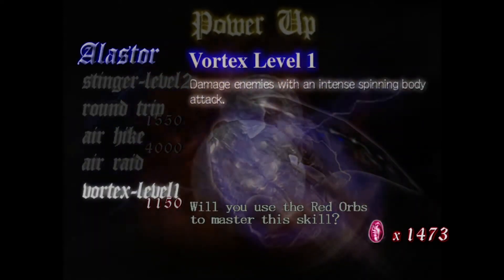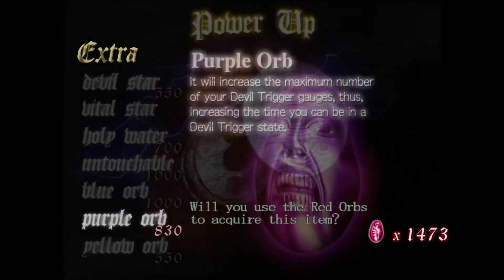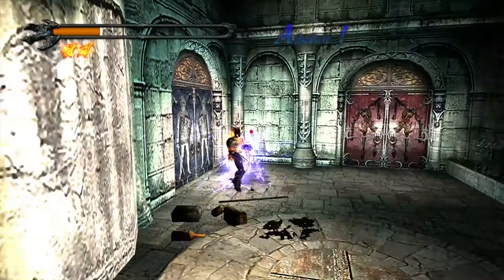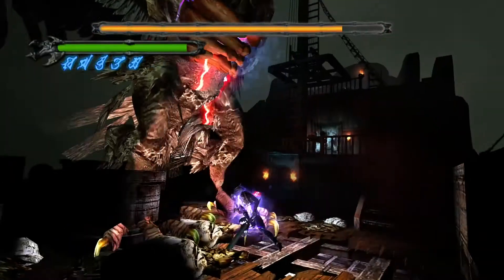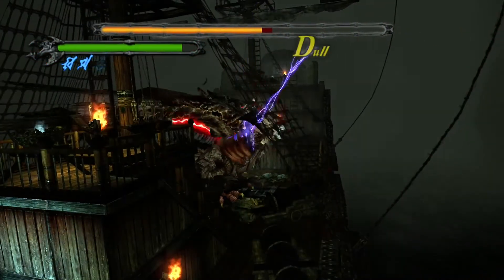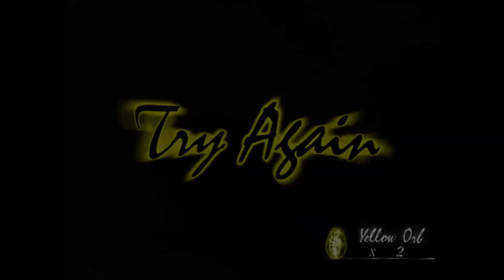Each weapon has a list of upgrades exclusive to that weapon. I would recommend upgrading Alastor more than the others — mainly because it has the double jump upgrade. Ifrit doesn't really need upgrades; it has enough variance and stopping power on its own. There's also the Devil Sword Sparda near the end of the game, but it's a worse version of Force Edge because it gets rid of Devil Trigger. Devil Trigger is basically your super mode — the win button. After the meter fills up, you press LB, and you do more damage, your health regenerates, and you run at the speed of an Olympic athlete.